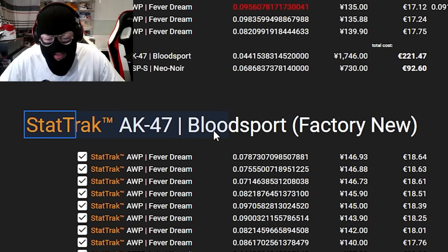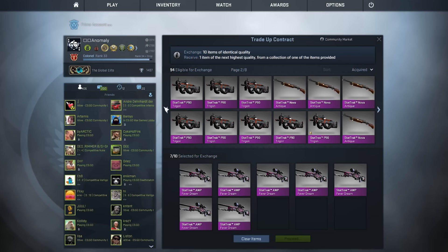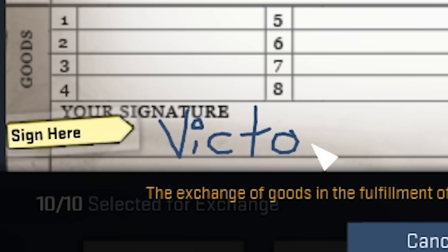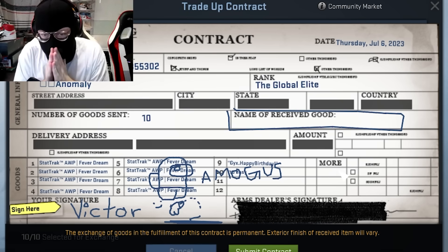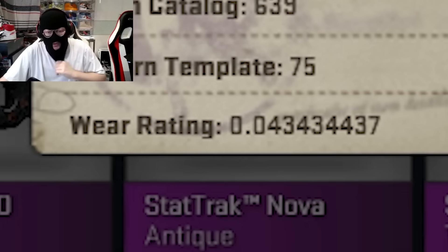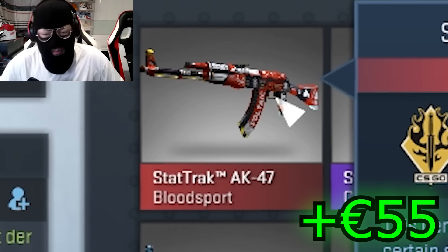The next trade-up we are doing is two AK Bloodsport StatTrak Factory New, which is very nice. Tell me if you get something good. You're on the sofa. I just scratched my balls. Gentlemen, this is signed by Victor — this is for AK Bloodsport. NOSTALGIA! Please, please, please. Yes! AK Bloodsport factory new — 0.043, it's even better. This is actually very nice. We're plus like 55 with that one.